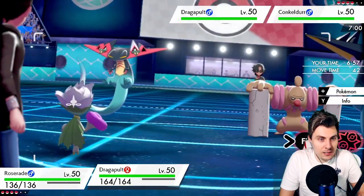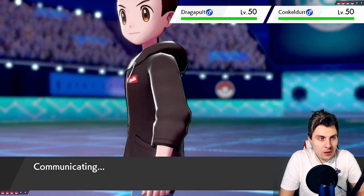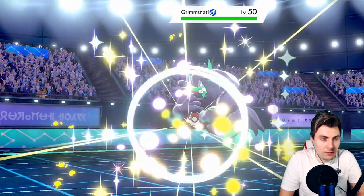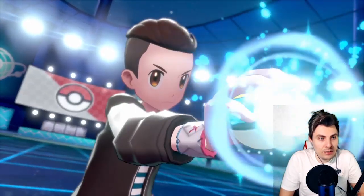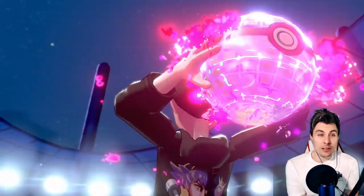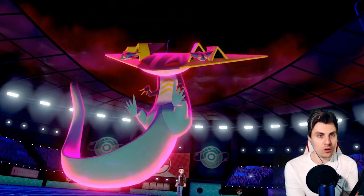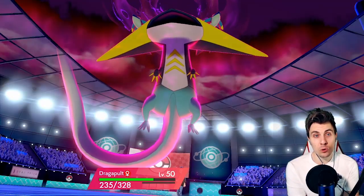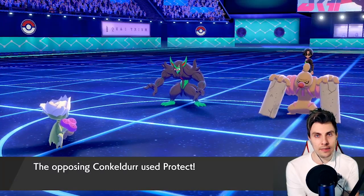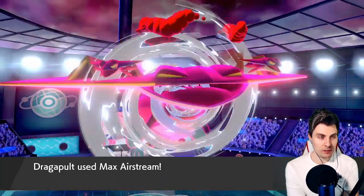I'm going to go for a Sleep Powder into Dragapult and Dynamax, going for Max Airstream into Conkeldurr for speed control. The opponent leads Dragapult with Grimmsnarl — if we can put the Conkeldurr to sleep that's perfect. We've got Wide Lens on Roserade. I originally would have put Focus Sash on it, but it made more sense for Aegislash. With Wide Lens, Sleep Powder and Leaf Storm get that extra accuracy boost — there's the Max Airstream, which is nice.